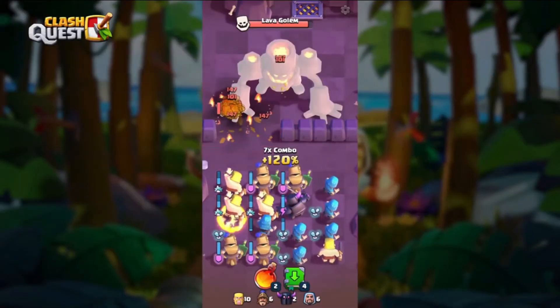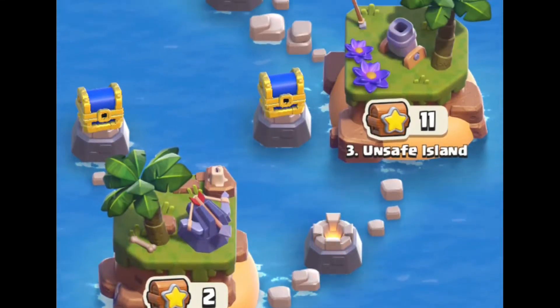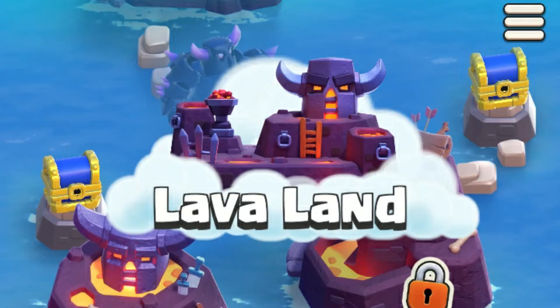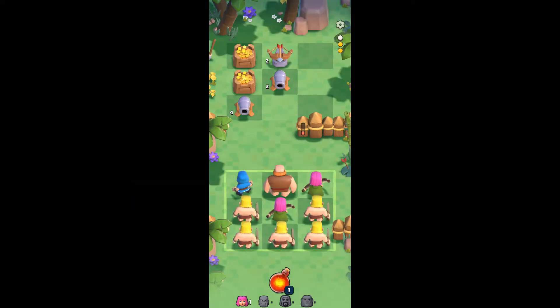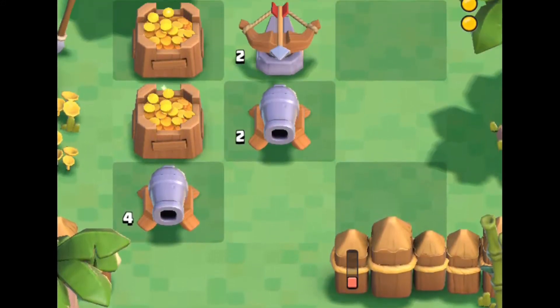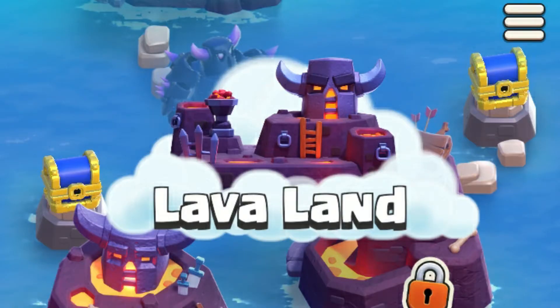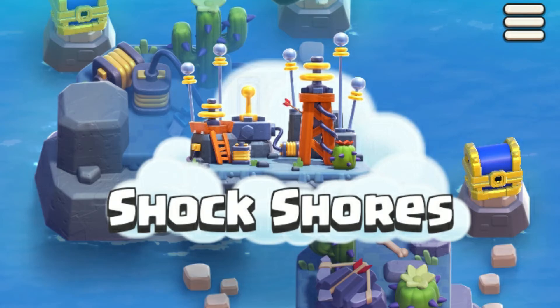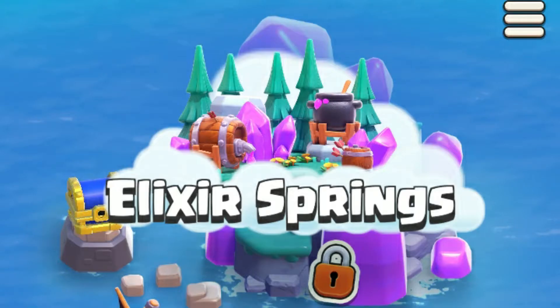Fact number 1: if you've played Clash Quest even once, you may already know that the islands are grouped in 4 parts — the Goblin Kingdom, Lavaland, Shock Shores, and Elixir Springs. But what you may not know is that these 4 parts are actually very similar to some Clash Royale arenas. The Goblin Kingdom resembles Jungle Arena, Lavaland may be inspired by Pekka's Playhouse, Shock Shores shares the same building design as Builder's Workshop, and Elixir Springs looks just like Spell Valley.